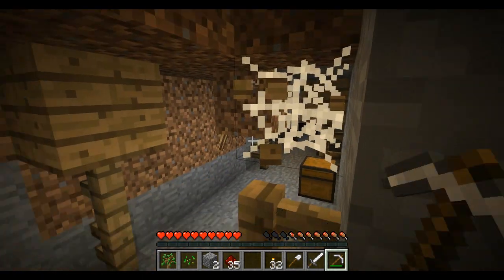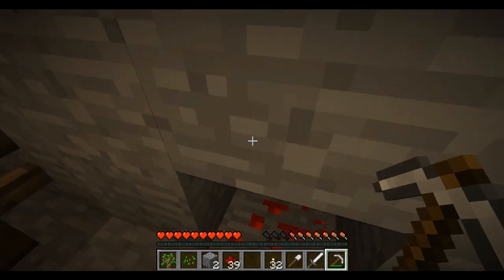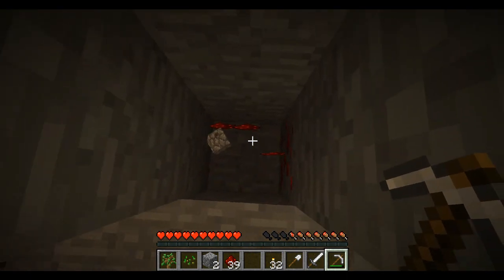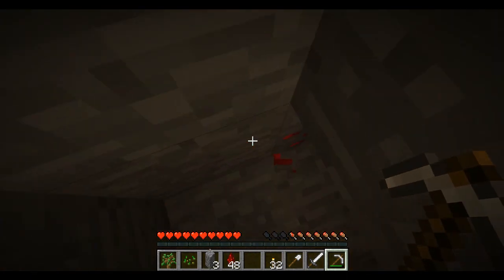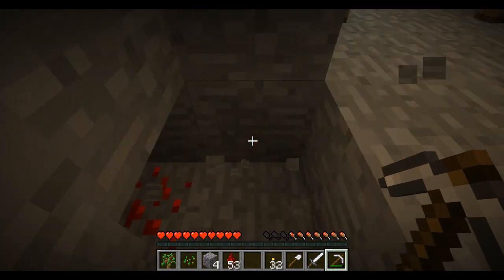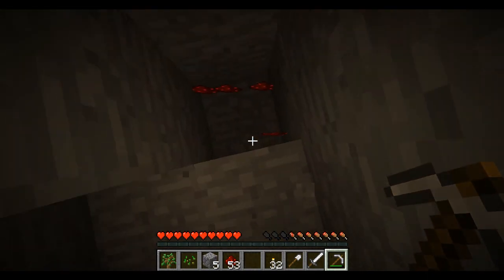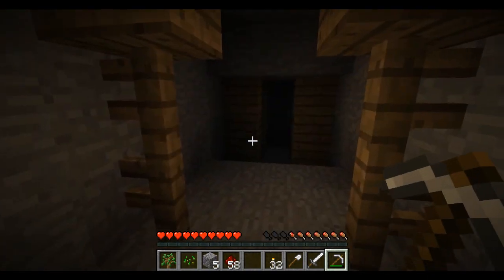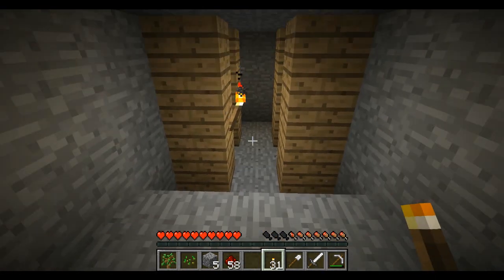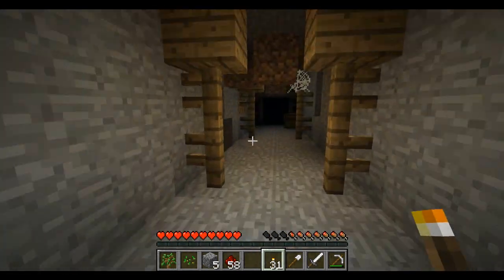We'll keep heading down this way — at least I'm getting lots of this again so I'll be able to mess around with it. I'm not exactly sure how to use it yet but I'm going to try to figure that out once we get back to the surface. I definitely have plenty of redstone but I really want to get some diamonds. I made a whole bunch of torches after I came back — that was one of the first things I made because I knew I was going to come back down here.